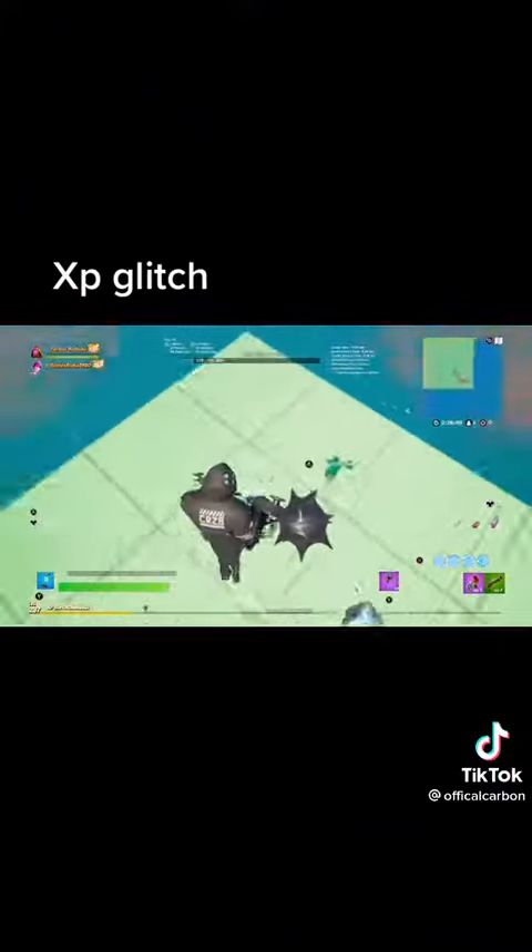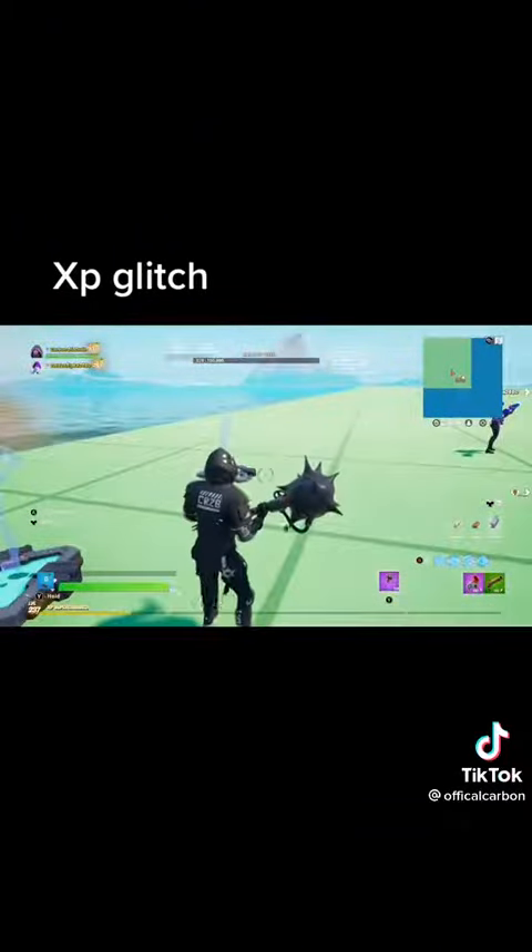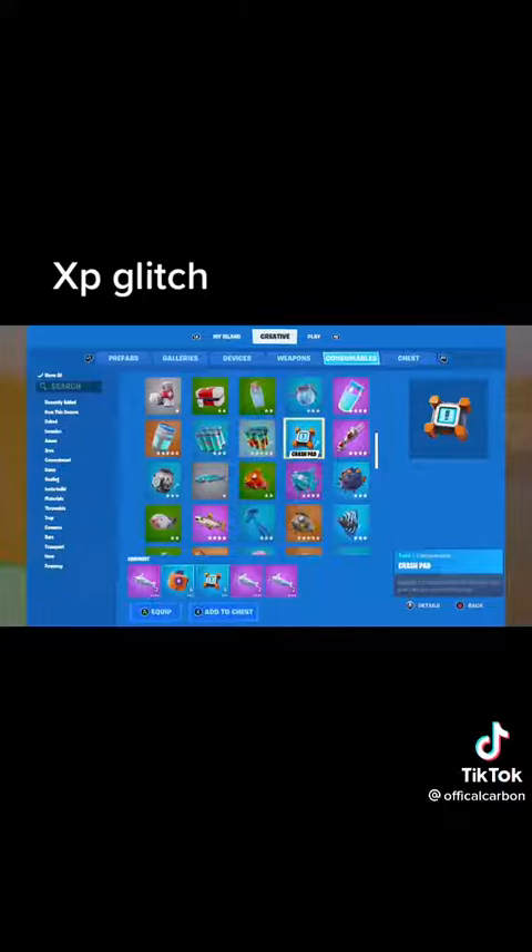Next, make a grid island and go to the corner. Place two player spawners, then get the stuff that's on screen in your hotbar.